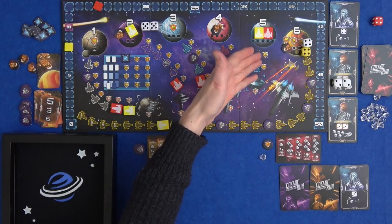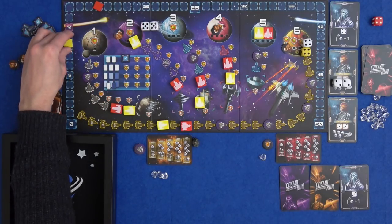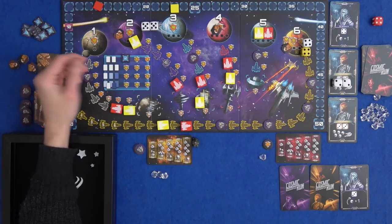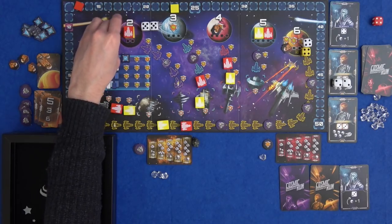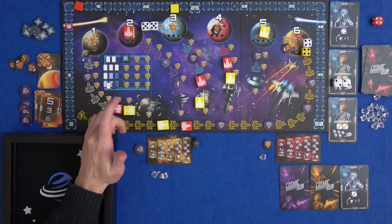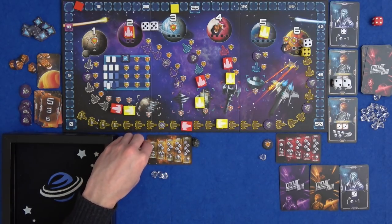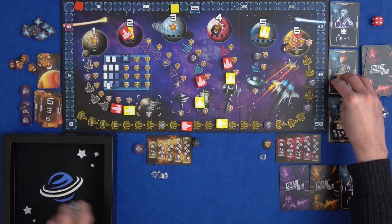It's the exact same scoring as when the planet gets destroyed - based on our positions, Marty gets 15 for surveying it, so he's on 23. That took a lot longer to work out than I thought. Minus two for me. We move to the top of that to show it is surveyed. Marty also moves one space for the white die and four spaces for the yellow die, getting another secret infodare token.